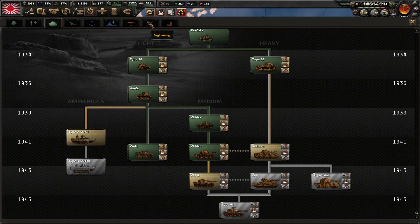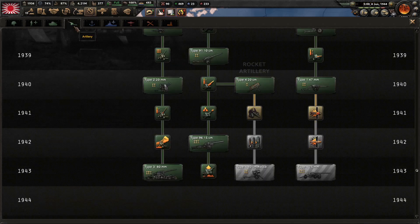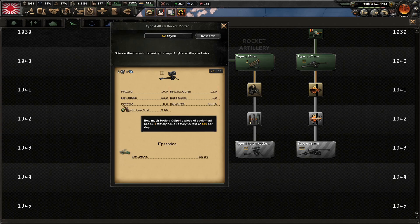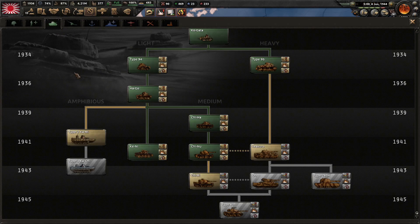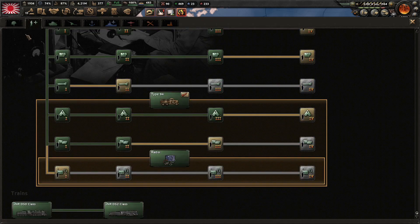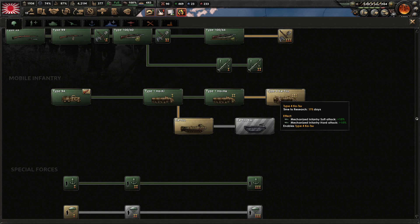Engineering is done. Industry is done. It's going to be air or armor things. There's nothing there. So these two don't really do anything. There are going to be armor things - we can get a better medium tank and we're going to actually produce those.